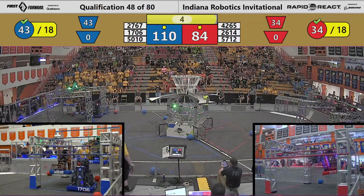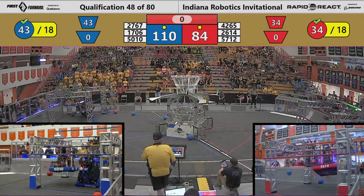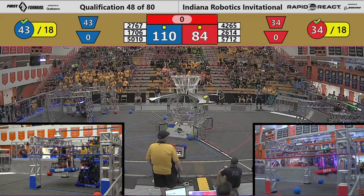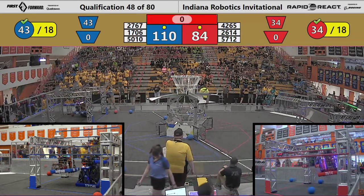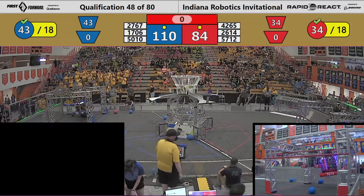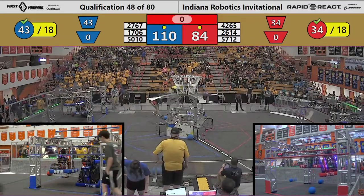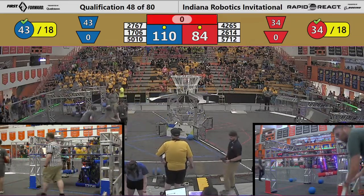27.67 on the traversal rung caps it off by trying to shoot some additional cargo, but the cargo was errant — didn't hit home. Red alliance finishes with a robot on the traversal rung and one on the high rung. Blue alliance also has a high rung climber and a mid-rung climb.